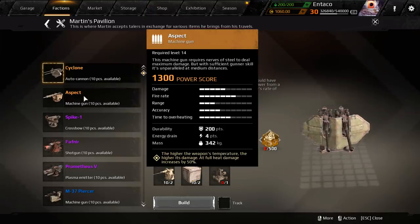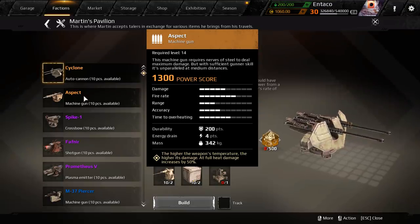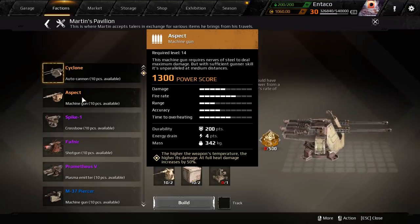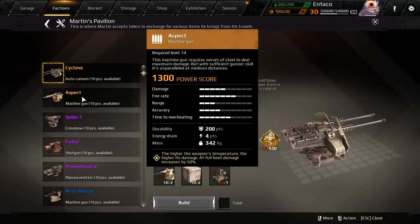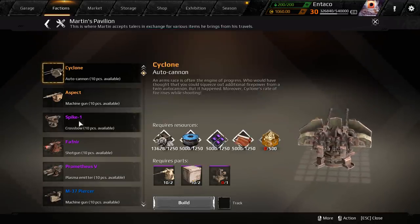We've got the Aspect, which is a machine gun at 1300 power score. This machine gun requires nerves of steel to deal maximum damage. The higher the weapon's temperature, the higher its damage. At full heat, damage increases by 50%.